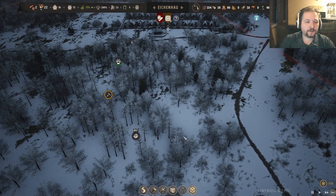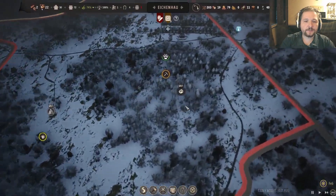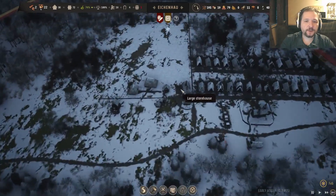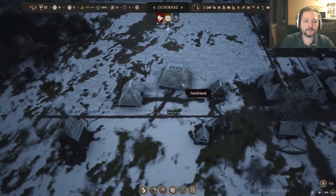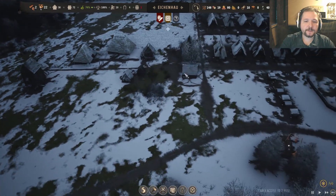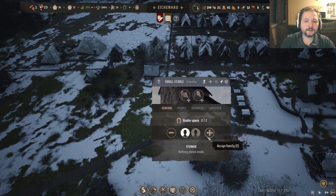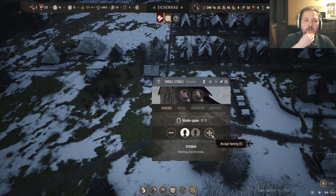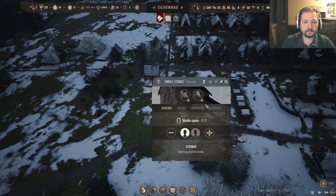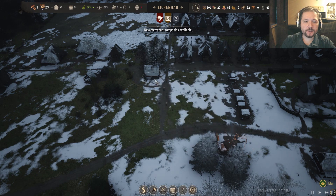Establish trade route — immediately start selling stone. Change: start importing meat again. Meat is cheaper than bread, which we're going to produce ourselves in the far future. I'm just gonna assume that we're not gonna die. It's February, it's gonna get warmer and berries are gonna sprout again. Logistics is literally all about logistics at this point.